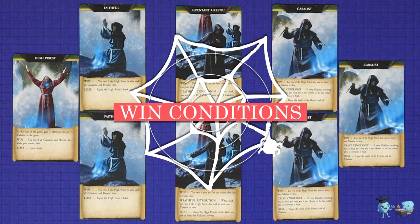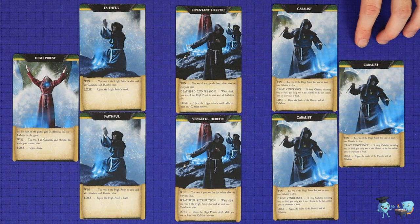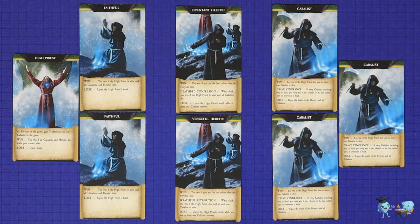Cult of the Deep is a hidden role game in which your primary aim is to kill your enemies. Do be warned though that death is not the end, and a player who has died can continue to help their allies from the grave. A player's win condition may also change upon death. The High Priest and Faithful have the simplest win conditions: they must keep the High Priest alive and kill all of the Heretics and Kabbalists. The Faithful can win whether alive or dead, but the High Priest must stay alive for any of those players to win. The basic win condition for the Kabbalists is to kill the High Priest, and if at least one Kabbalist remains alive and the High Priest is dead, then all living Kabbalists win the game.